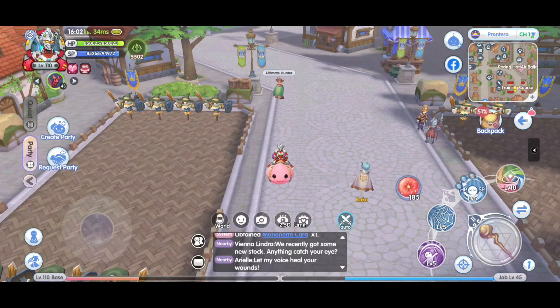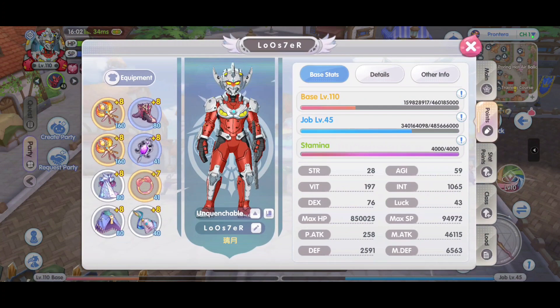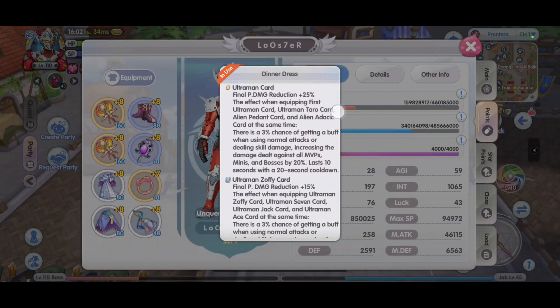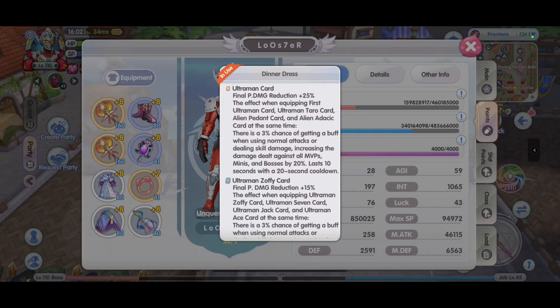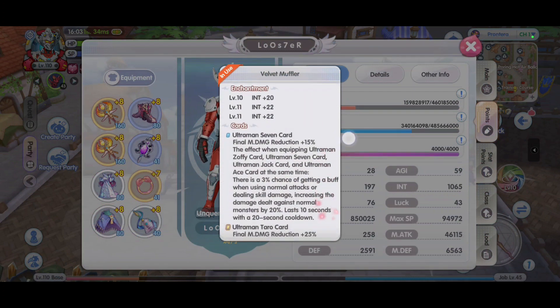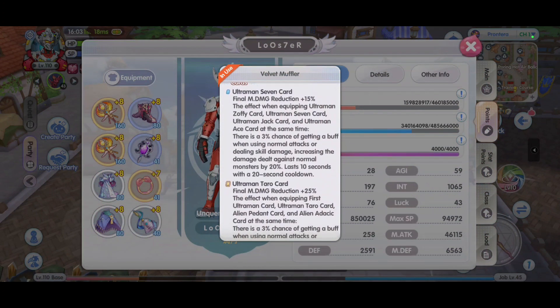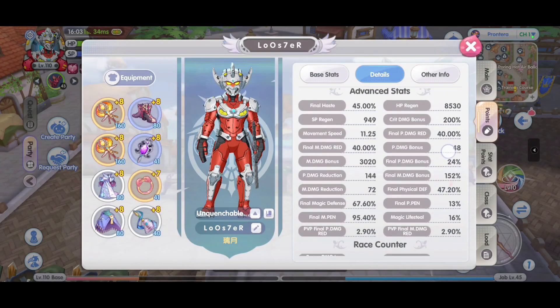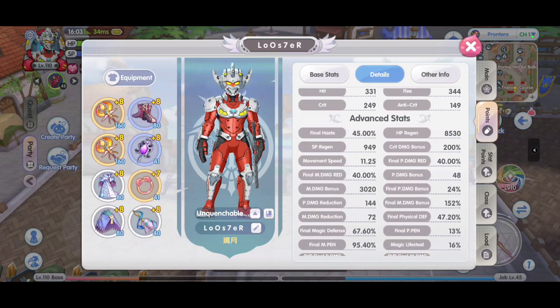And now for the ultimate test. I've already slotted the blue card in, so in total I have 25% plus 15% on physical damage reduction, as well as 15% plus 25% for magic damage reduction. We can see that the damage reduction has come to 40% for both.